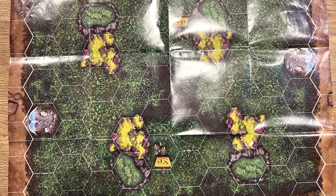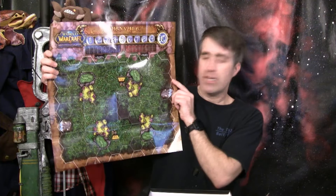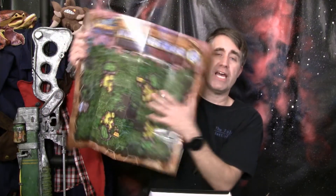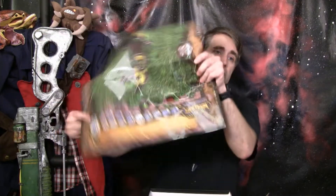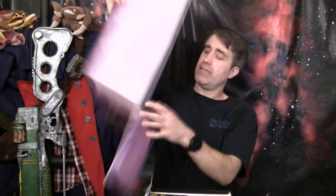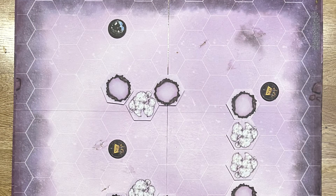Gameplay would occur on some sort of map sheet. The basic starter sets had spawn points, little graveyard areas, control points marked by VP, and terrain that would affect the game in different ways. It's a double-sided map with different terrain on both sides. The deluxe edition had a much nicer board, with one side completely blank where you could use different tokens included with the game to create your own battlefield.